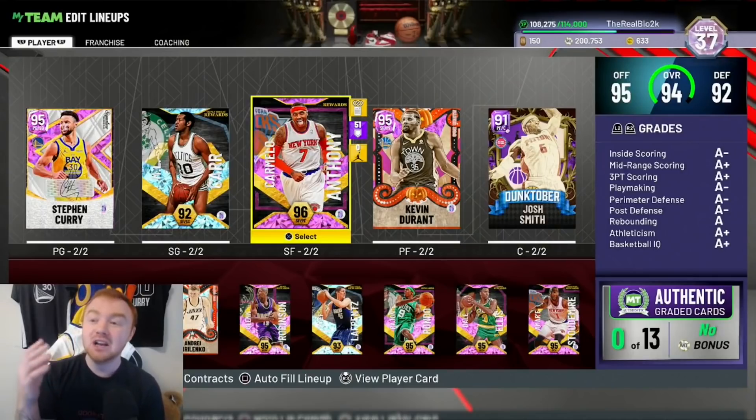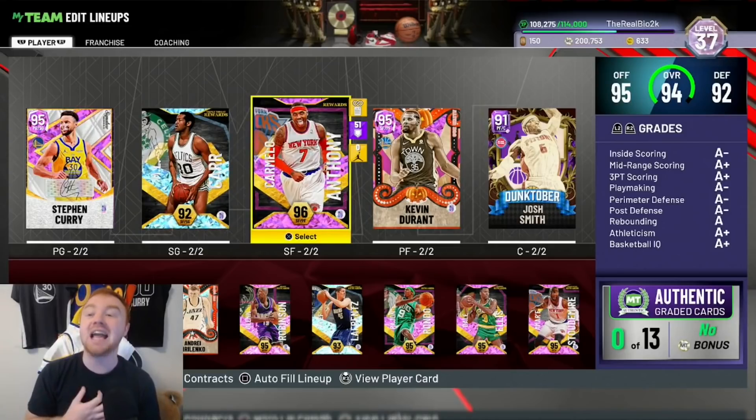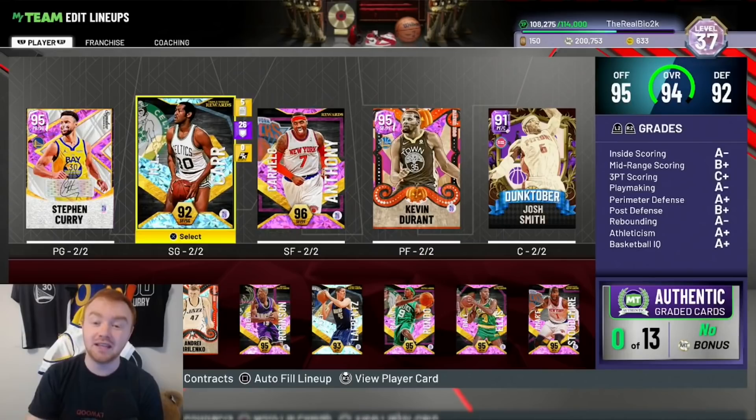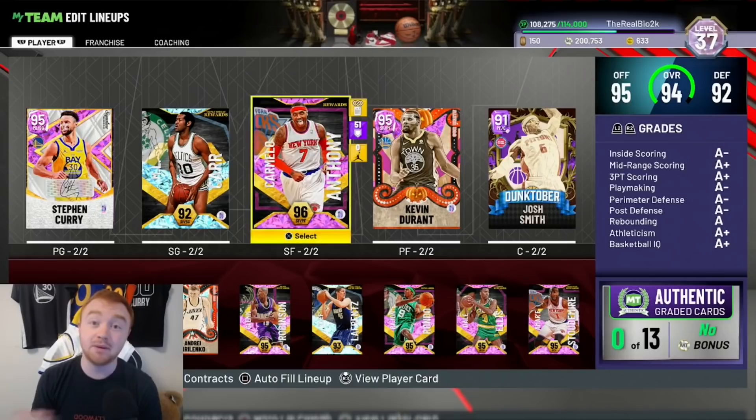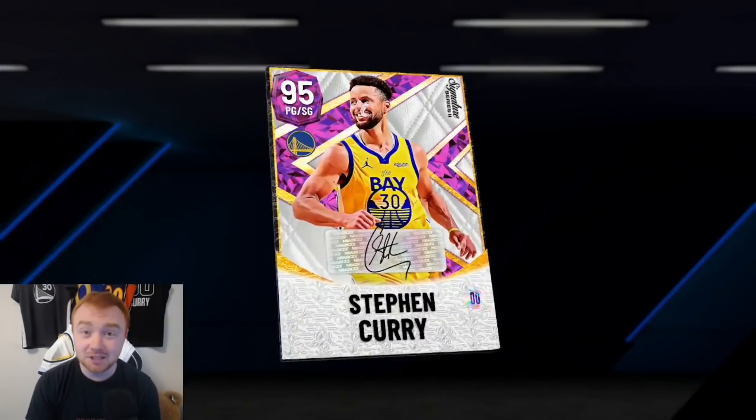I don't badge out my players for two reasons: one, I am a no money spent player so I don't like wasting MT on badges, and two, these players are going to play phenomenal for me because I'm good enough at this game where I don't need to rely on badges. I'm not saying you do either, but it definitely helps to have Interceptor. If you're not the best at playing passing lanes, having Interceptor on these three wing guys is going to be really important.